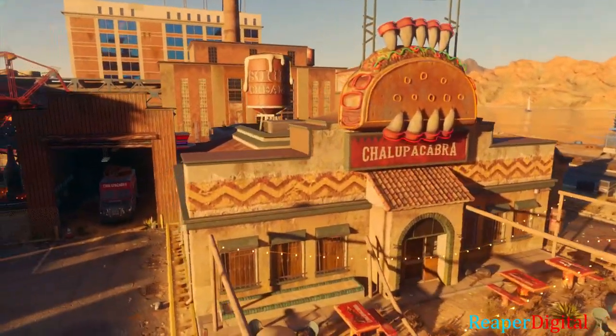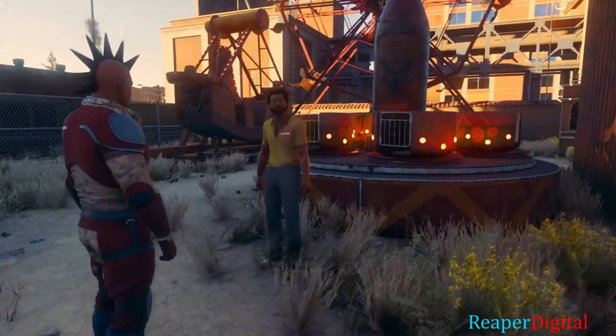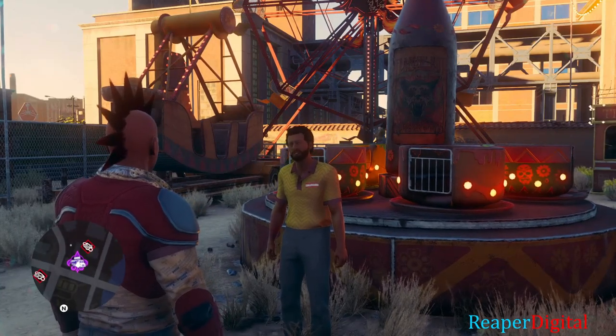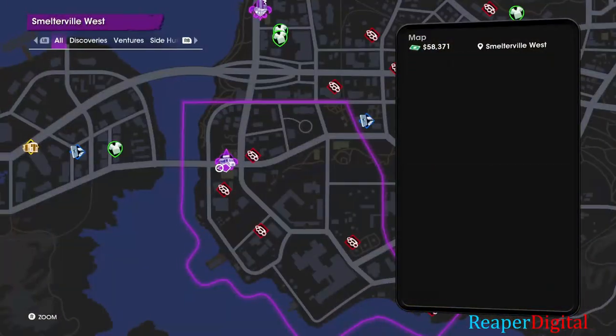Like the insurance fraud one — that'll make you want to do a bunch of insurance fraud missions. But the best way to find where you need to go to complete these certain missions is to go to your map and hit the filter option up in the top left to switch it to only show ventures.